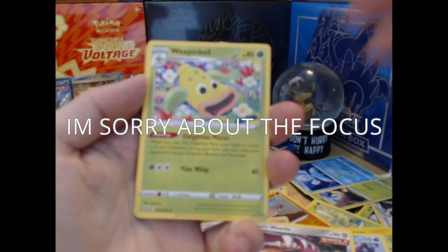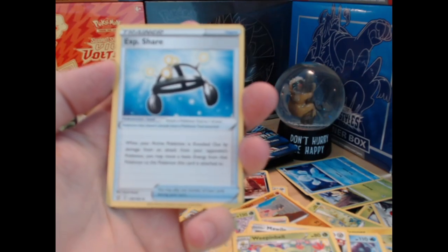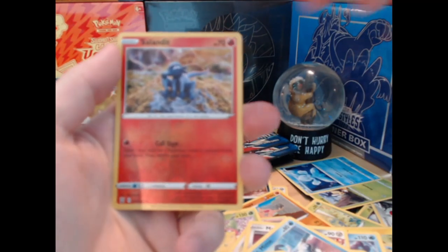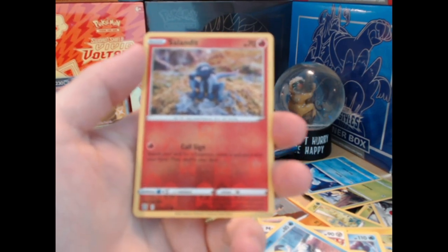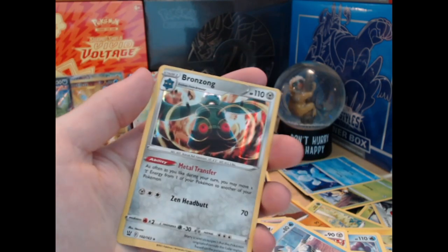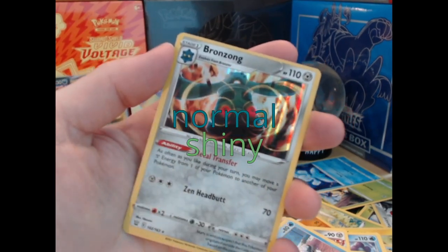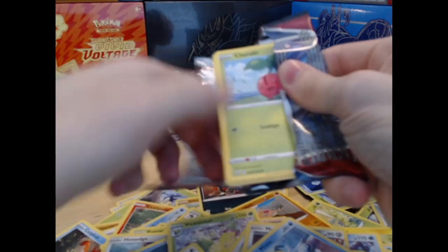And then we got the goofy goober looking plant guy, the torture device, fat cat, ball boy, rhyme time, bird, bat, Salazzle — that's not even the name, that's the name of the other one. Slendit and a Bronzong holo. Why is Bronzong green? I thought he was like blue, like gray — why does he look green? He ain't no shiny Pokemon. He do be a holo one though.